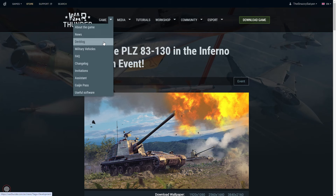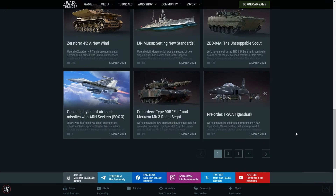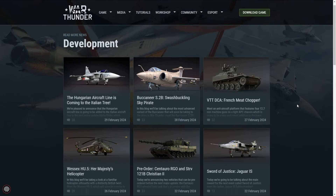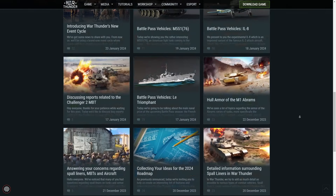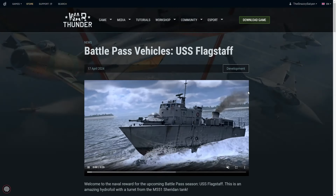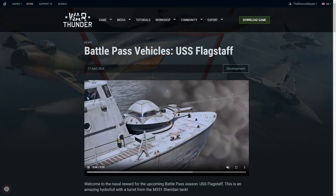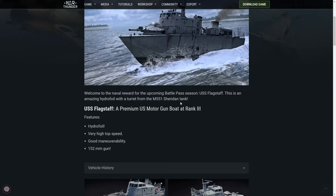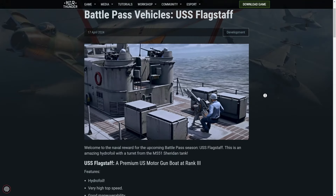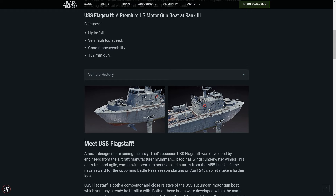Before we're done, I spied another dev blog. The Battle Pass has been receiving more dev blogs. The last event tank was the Object 292 — you'd think I'd remember, because of the amount of pain I went through to get it. So the Battle Pass has the USS Flagstaff, which is a hydrofoil boat. And — is that a Sheridan turret? What the hell is this? That is weird. I like it, that's funny. I don't care about naval in this game, but that is a cute little addition. It seems like you can actually change what gun is on it, which is unusual.